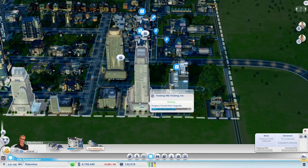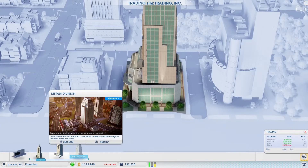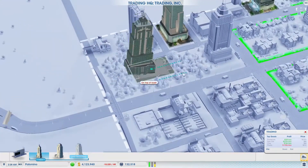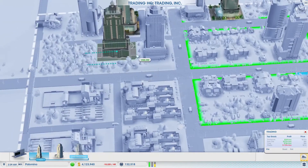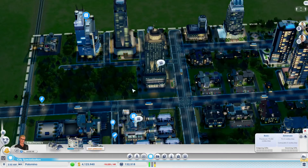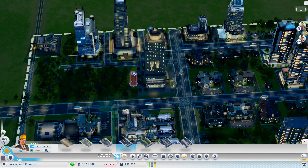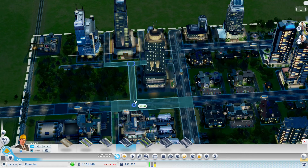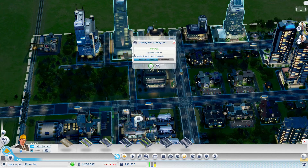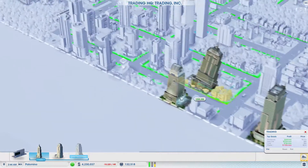Let's go to the trading HQ and get our electronics division. We still have a metals division. Let's zoom out a little bit and see where we can comfortably place it. We might need to get another road here — a high density road right here. It's going to be a little tight but this should work out. Trading HQ, electronics division... that's too large to place here.